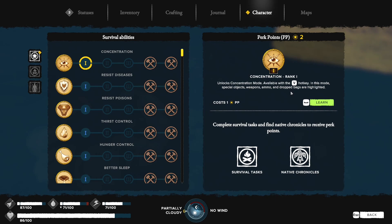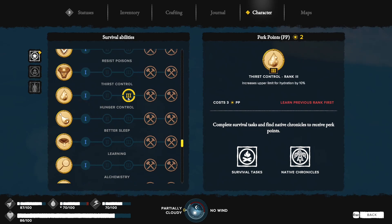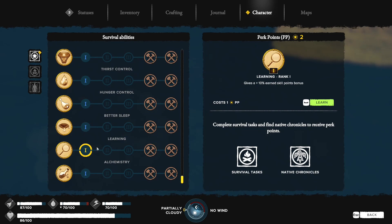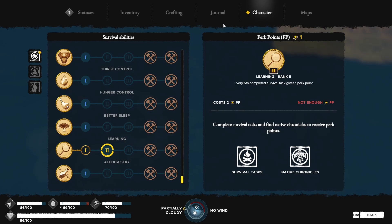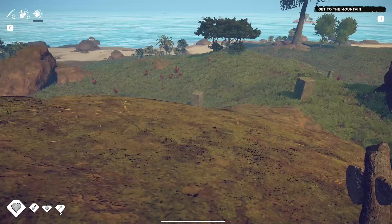Concentration perk — special objects, weapons, poisonous animals, animal remains, allows me to see tracks of animals — that's really useful, like Witcher senses. Recovery perk, resist diseases, resist poisons, thirst control, hunger control. The learning perk seems really important — let's choose learning to learn faster. We need more perk points. We haven't completed any challenges yet — more experience is good.